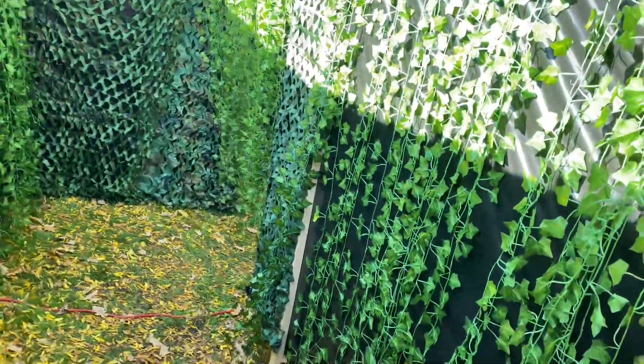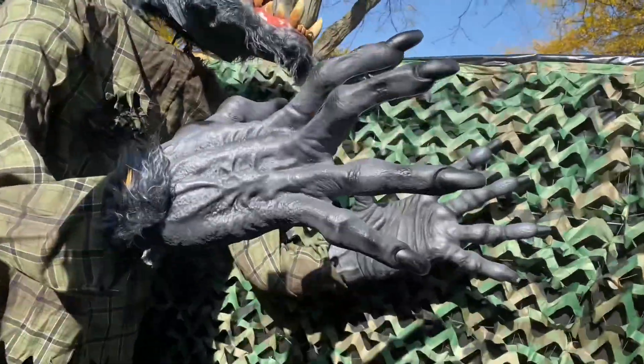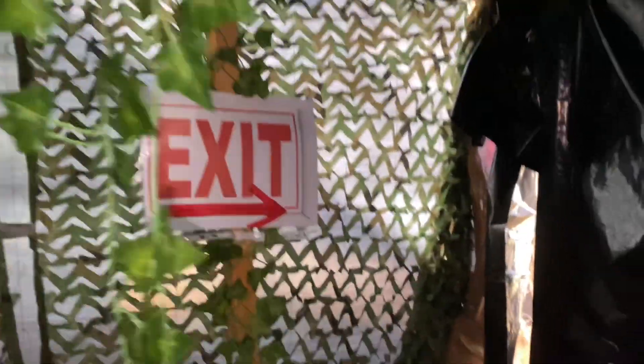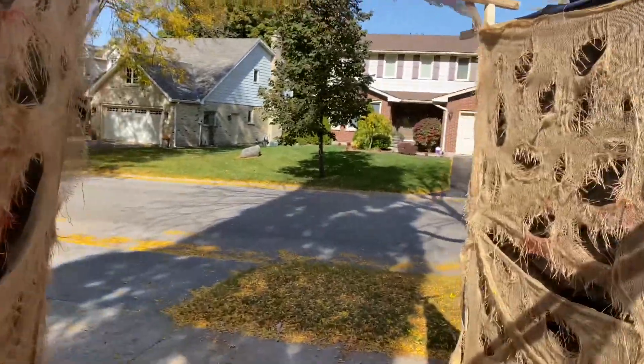We'll come in to the swamp area. Tons of vines coming through here. Take a right, pop through these vines, and boom — Mr. Howell greeting you right there. Then you'll take a left into the laser swamp. It's not on right now, but it will be on in the Lights On Tour. Here's our laser swamp with the fog machine — it fits absolutely perfect. Thousand watt fog machine. And then the exit is right here. You'll get chased out of here. And that is the haunt.